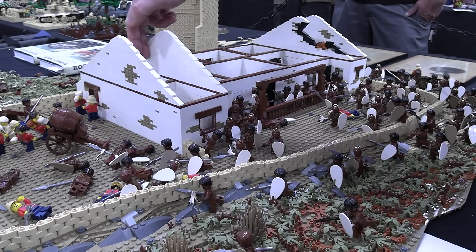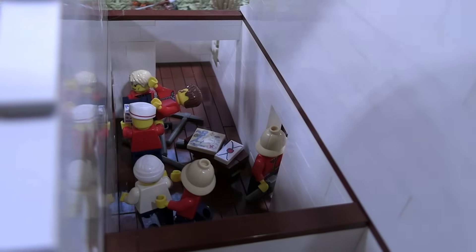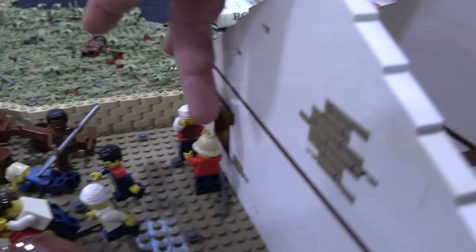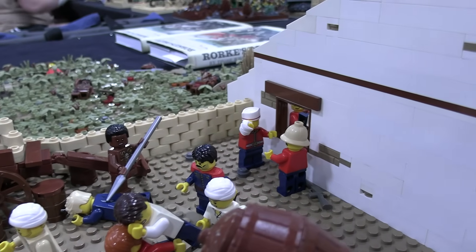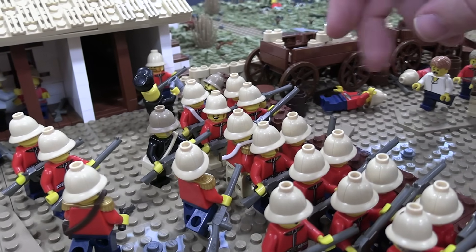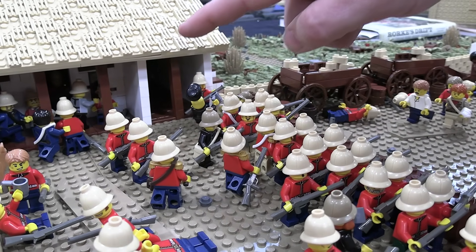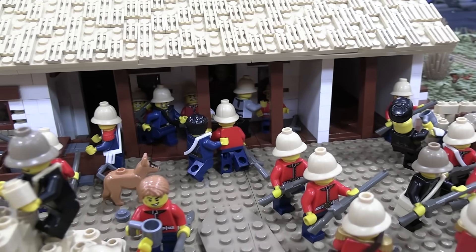Ten other Victoria Crosses were awarded in this battle to members of the British Army: Private Hook, Private Robert Jones, Private William Jones, Private John Williams, Corporal William Allen, Corporal Fred Hitch. The gentleman in black is Assistant Commissary Dalton — he won a Victoria Cross. Lieutenant Chard, Lieutenant Brumhead right here, and Surgeon Reynolds all won Victoria Crosses in the battle.